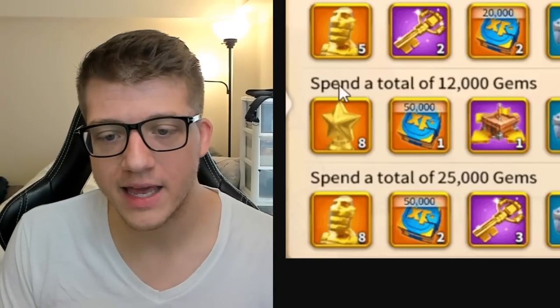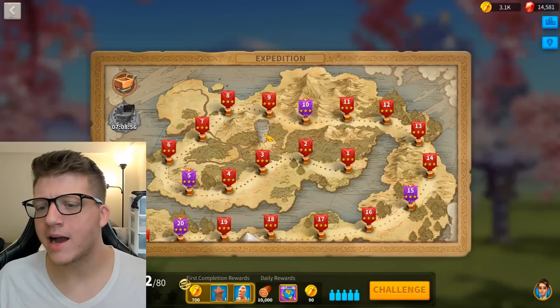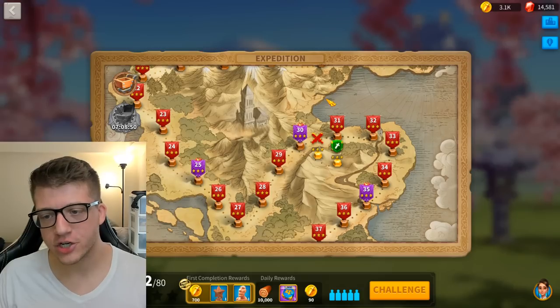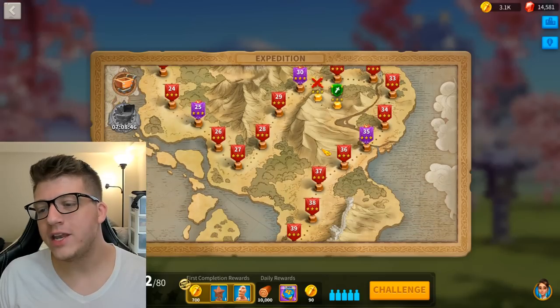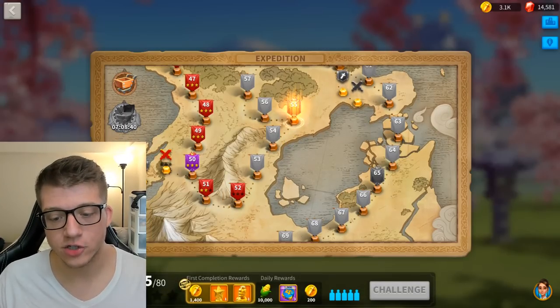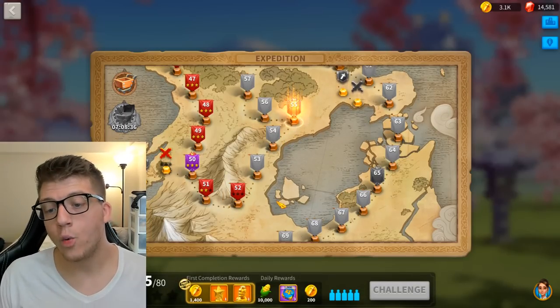Stepping back from events for a moment — something everyone can do at any time is the Expedition. This is a one-time source: every five levels you complete, you get access to a free legendary commander sculpture from the first-time completion rewards.